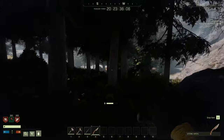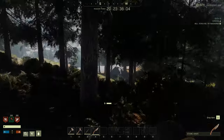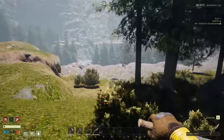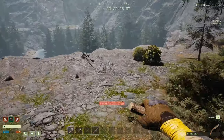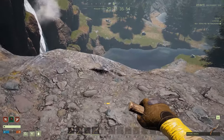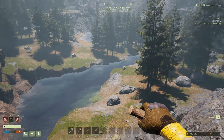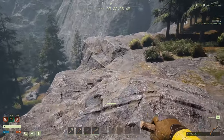We're just going to hug the right side of the map. We get to this canyon here — this canyon is what we were aiming for. You can see the waterfall. We want to get into that water right there.